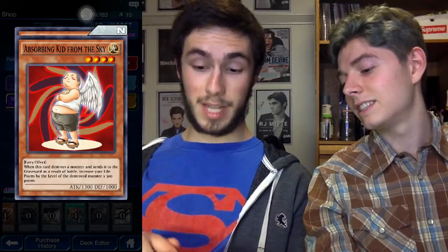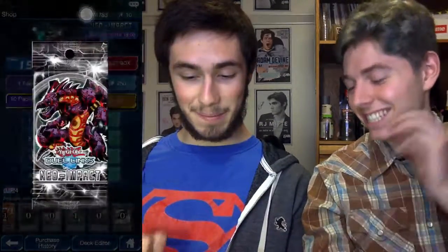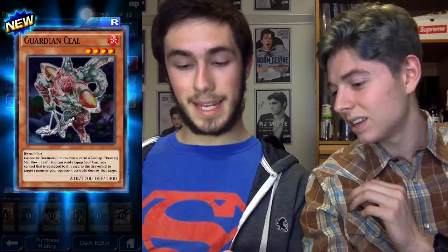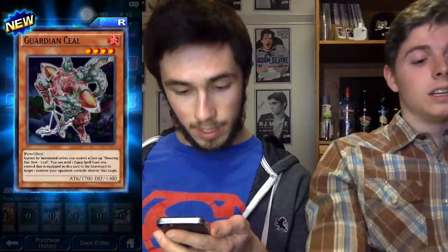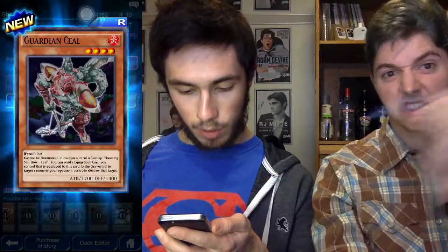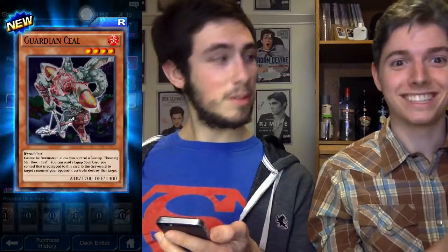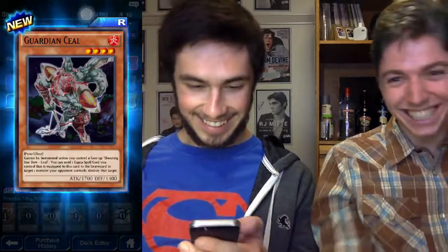Meteor Dragon, Ray of Hope, Element Dragon - Ray of Hope, which is what we need right now. Two more packs - it's not in this pack. Emblem of Awakening, Absorbing Kid from the Sky. Element Dragon. This is the very last pack - can it contain my Jerry Beansman? Probably not. Pixie Knight. Grave Digger Ghoul and Guardian Seal - cannot be special summoned unless you control Shooting Star Bow Seal. You can send one spell card equipped to this card to the graveyard to target and destroy one monster your opponent controls. 1700 attack.